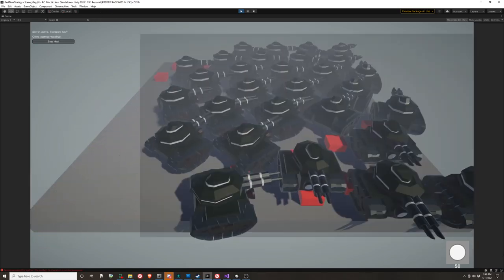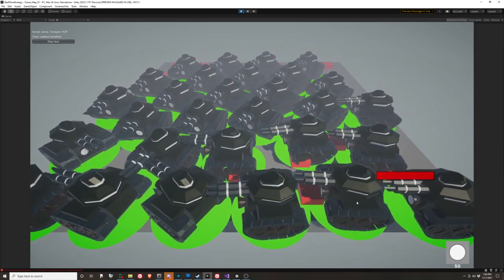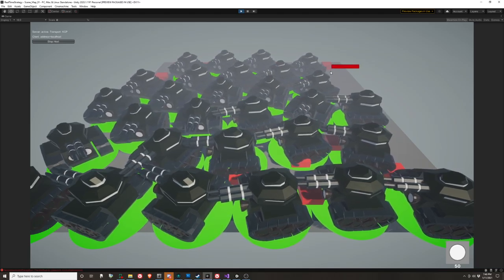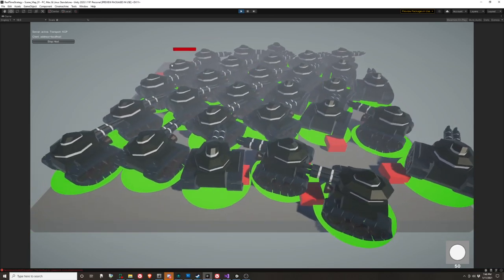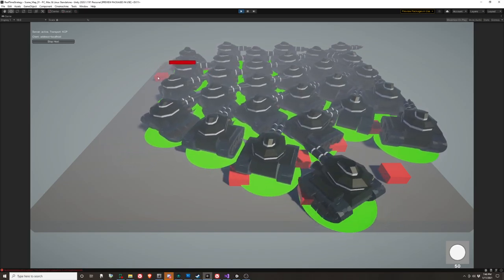So anyway, that's where we're at for now. We can build buildings — they supposedly cost 50 units, but we're not quite doing any resource things just yet — and they can shoot at bases, they can shoot at people. I could shoot at his bases over here if I could get them to turn around.